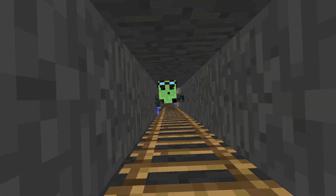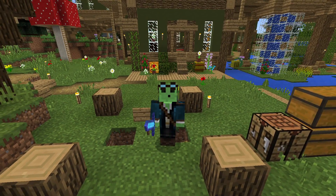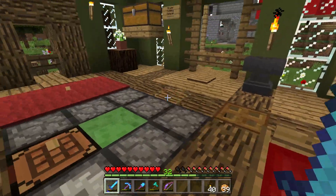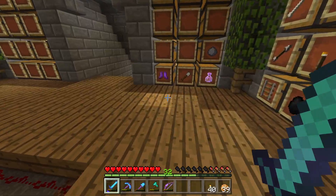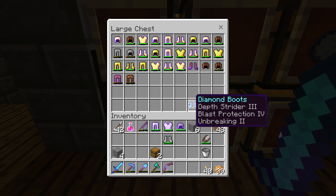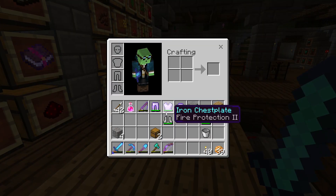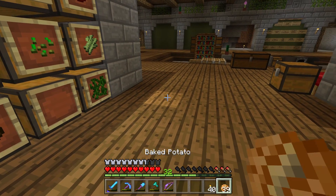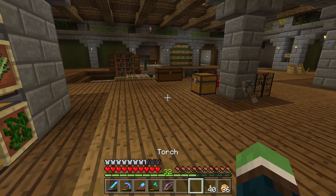Hey guys, welcome to episode 156 of our Let's Play on Minecraft Pocket Edition. I'm looking for some armor right now because my current armor was kind of bad. I had some diamond armor — decent boots, not a big fan of blast protection, but depth strider was amazing, and protection is always good. I don't want to break them. I got some of this armor for now because some of it has fire protection, since I'm going to the Nether today. I won't record a whole lot in there because I know how boring that can be, and I'm going to try to get a few wither skulls.